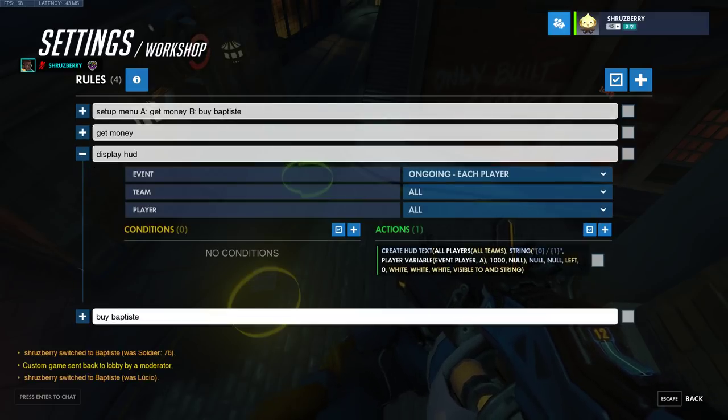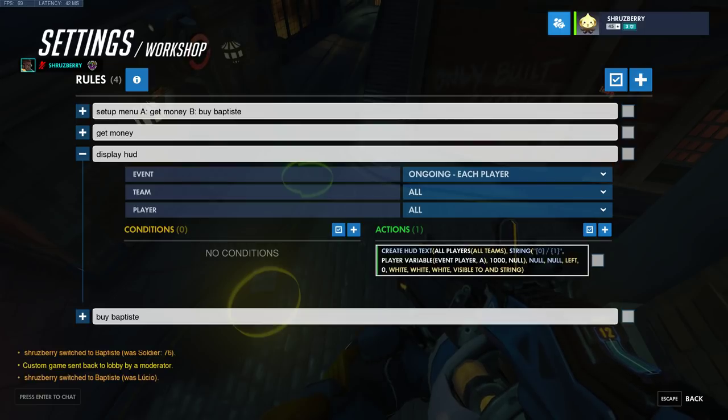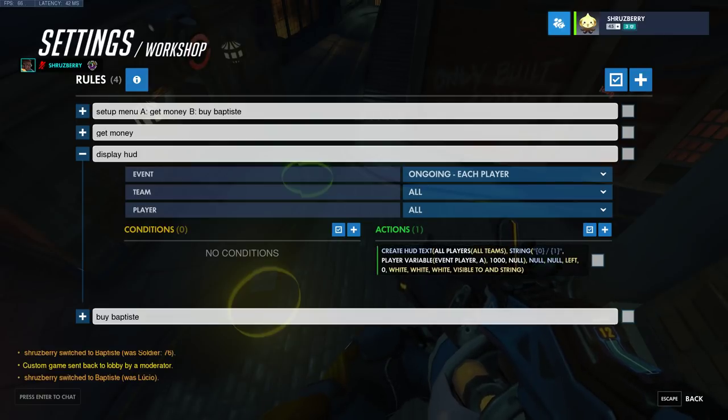Player variable A is what we're using for our money, and we display it in the create HUD text. All we're saying is create a concatenation that's zero slash one — on the zero we want player variable A, and on the one we want 1000, which is just some arbitrary cap. You don't need to constantly loop this; it will update as that variable changes.